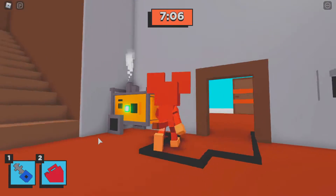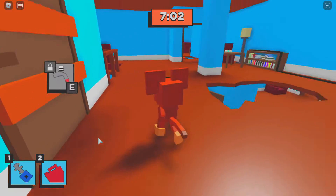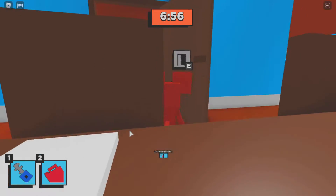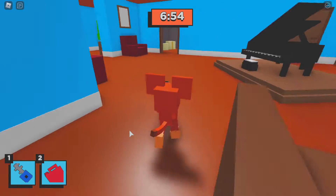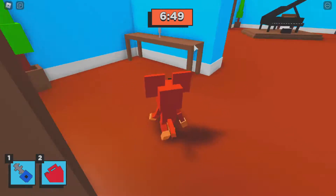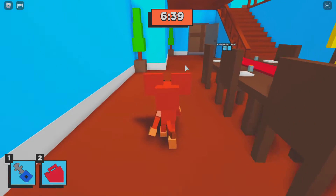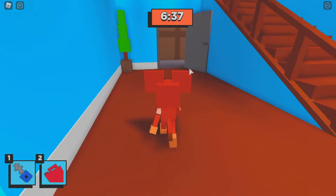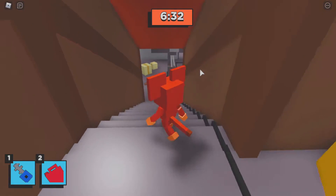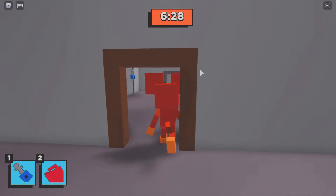I don't know what this green thing's for either. Is Kitty out there? Hopefully there's no Kitty around. Let's go down here — blue, where does blue go? What door? Oh, this must be where we escape — that's why there's nothing on it. So blue's got to be downstairs. Wait, what is this wire? Is that for the generator? Okay, that's the front door.